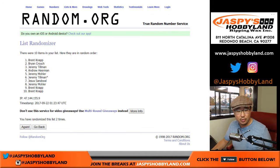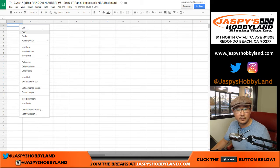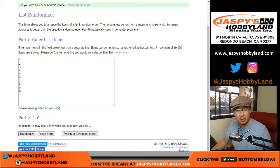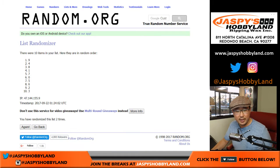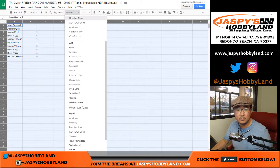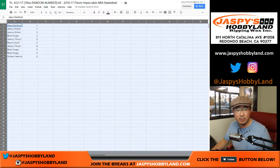Rolling seven times for names — one through seven — Jesus all the way down to Andrew. Then seven times for the numbers — one through six. That's after seven times: a three and a four, seven times on that one, seven times on that one.